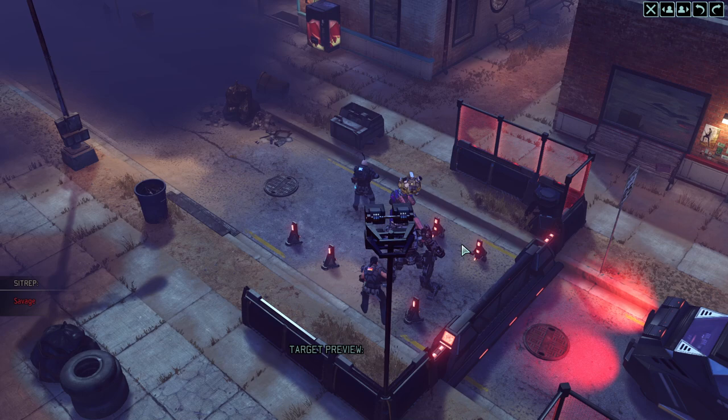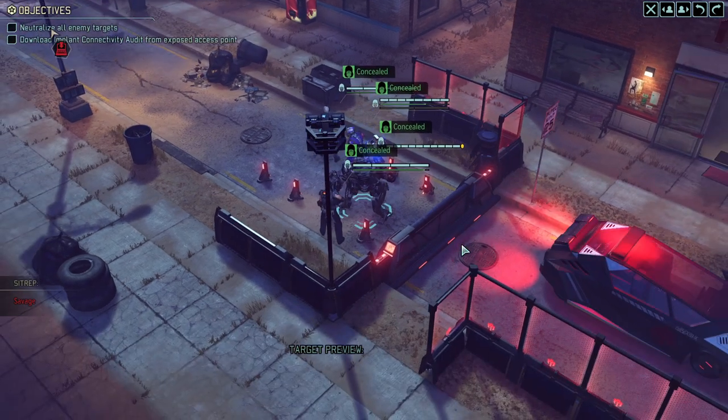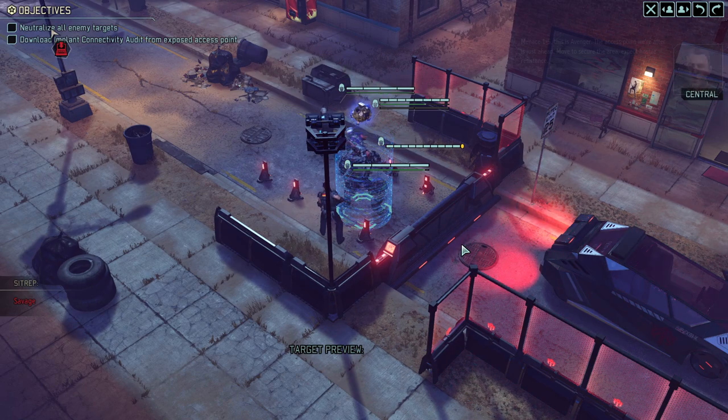We're going to take a battle scanner — another underutilized item — and I'm hopefully going to spot out the Chosen with that one. That's pretty much it as preparation. Let's give it a healthy go and see how well we perform with the Spark. Since this is the first mission where we have a Spark, I'll go over a couple of the details for playing efficiently with Sparks.